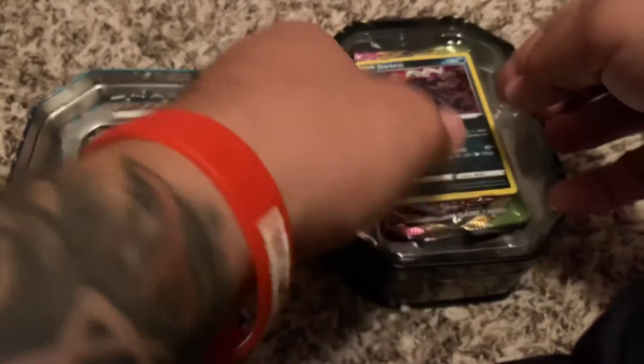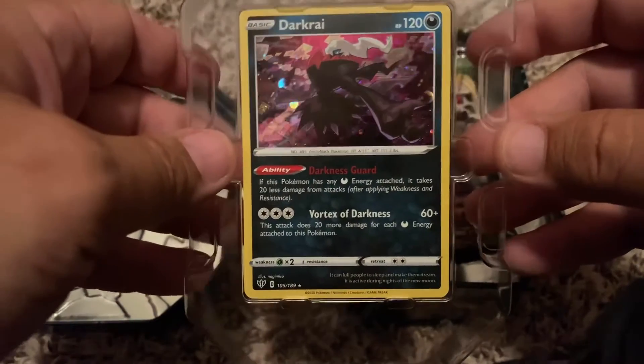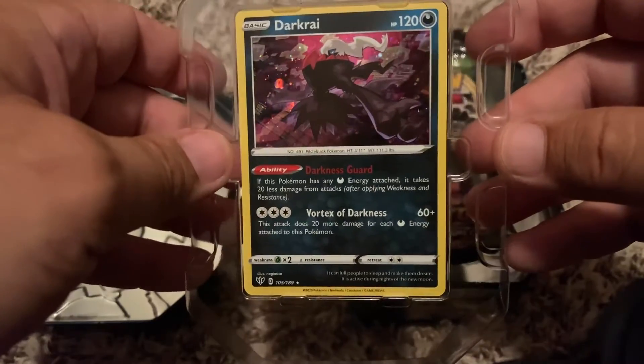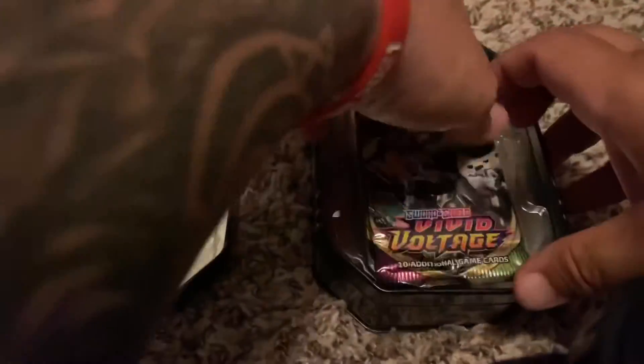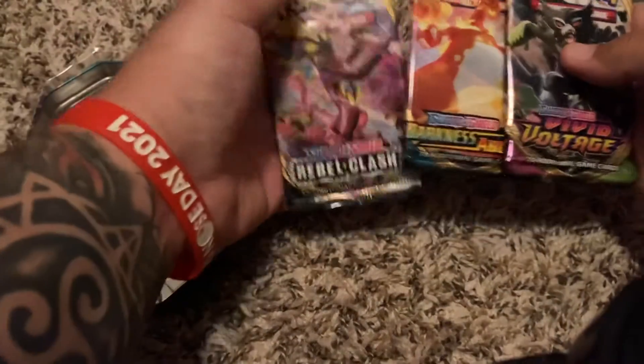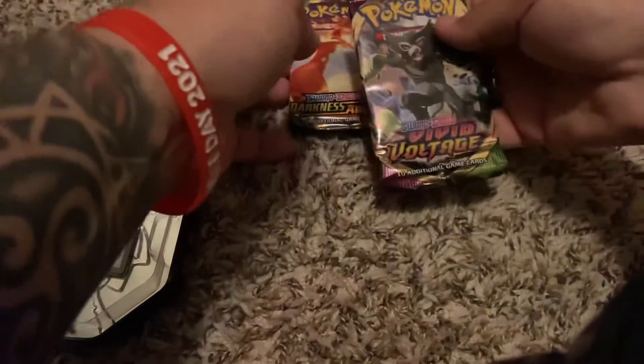Opening up this bad boy real quick. There's the Dark Rye card — pretty darn cool looking. There's that, and we got Darkness Ablaze, Rebel Clash, and Vivid Voltage. So let's see what kind of damage we can do with this tin here real quick.